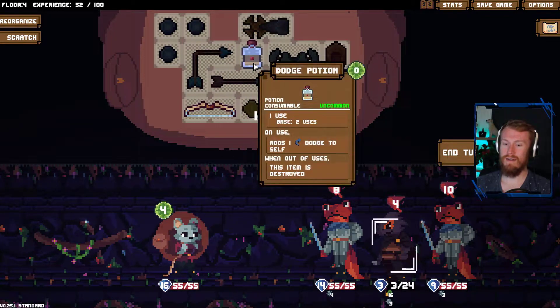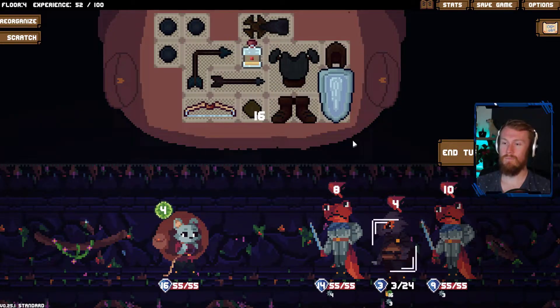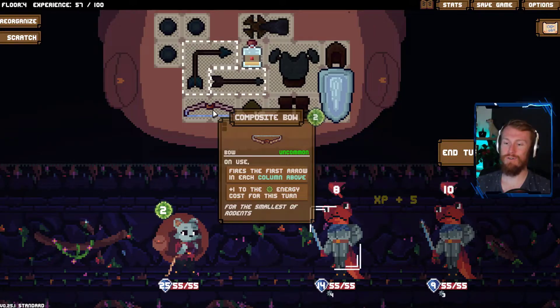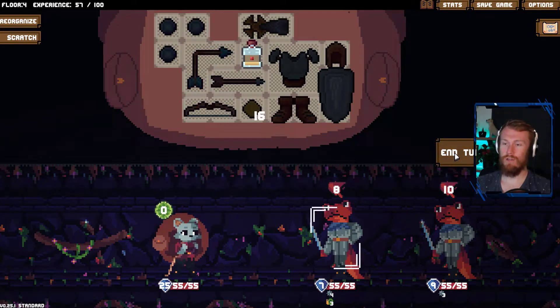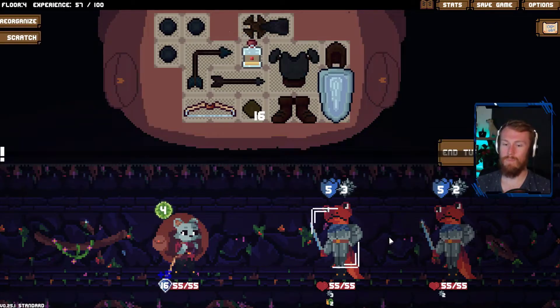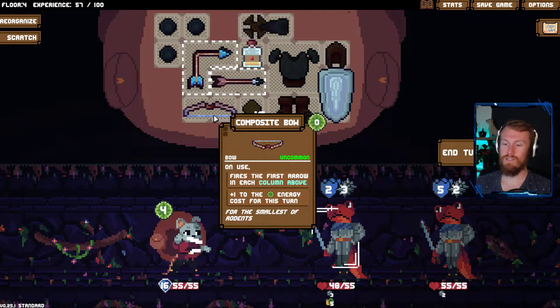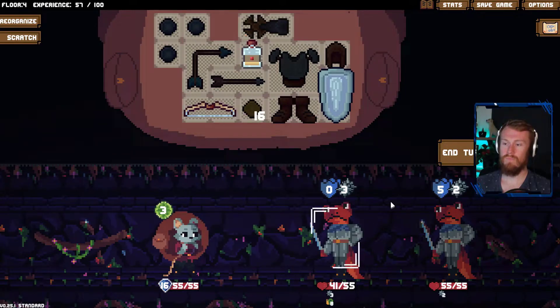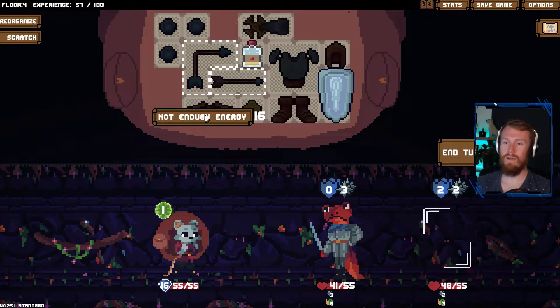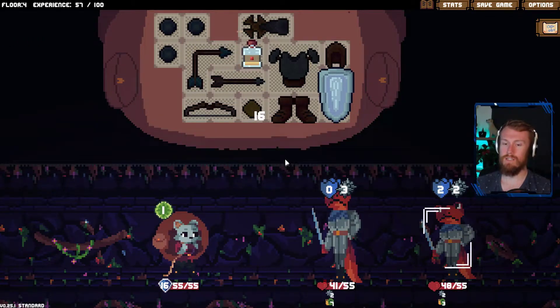Oh god, we can't even get through you now, can we? Eighteen plus four, twenty-two. That's fine. And we finally get you here. Beautiful. Now we can start working on you. The slow does reduce the amount of block that you put up each time as well. Let's just start ripping into you — get a couple shots in, or a shot in, I suppose.